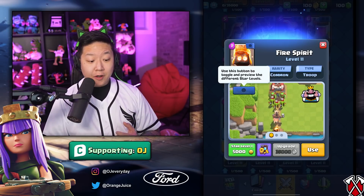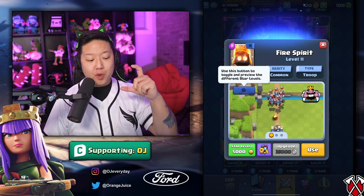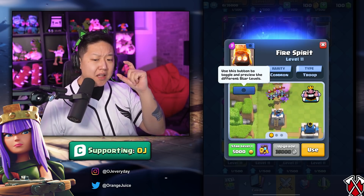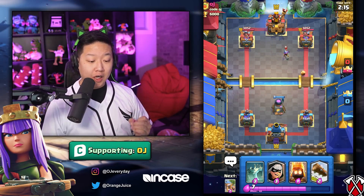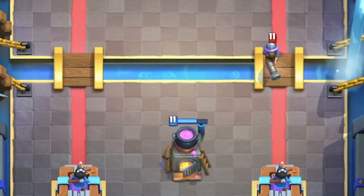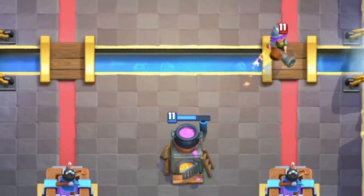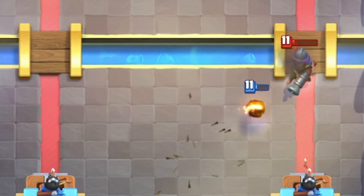Fire Spirits' jump range is actually slightly shorter now — going from 2.5 tiles to 2 tiles. It's short enough that it's not going to jump on the Musketeer; she'll be able to counter it. That slight jump range was really precisely calibrated so that she can counter all the waves again after the reworked Furnace went from two Fire Spirits to one.